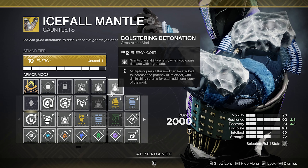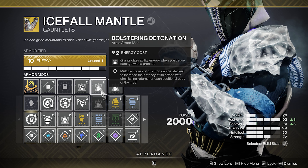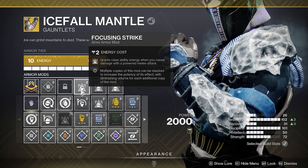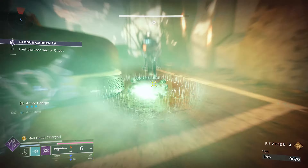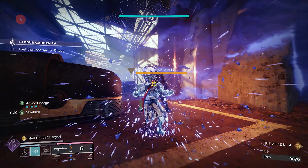On top of Strategist, we've got other things like Bolstering Detonation — that grants class ability energy when you cause damage with a grenade. We've also got Focusing Strike as well, causing damage with a melee. So the 11% enhanced Strategist plus all these working together really makes a difference.